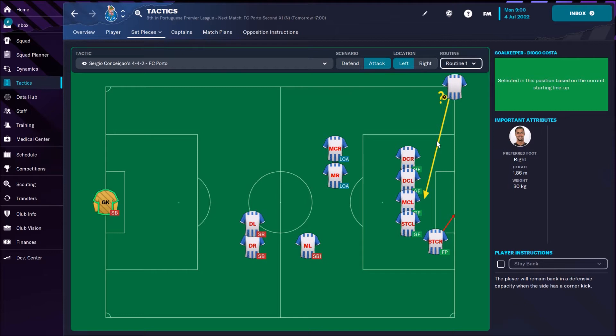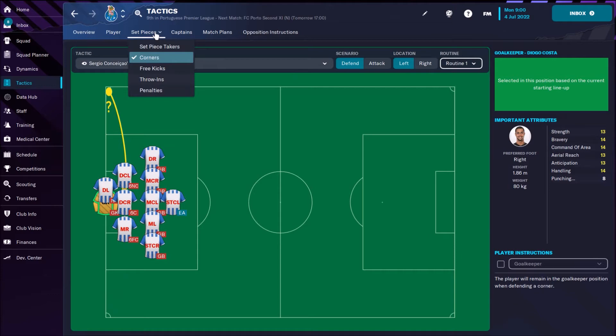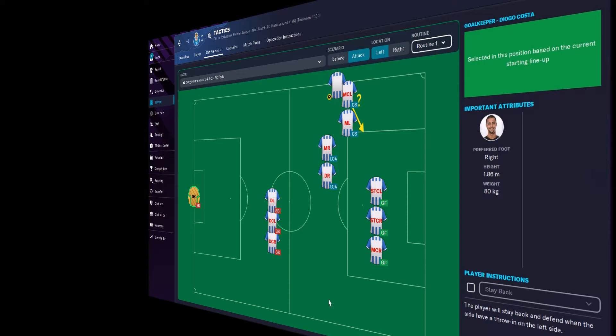For attacking corners we are crossing into the middle with four players waiting there — same on the right side, crossing to the middle with four players waiting and one player on the far post. This is nothing special; it's not an exploit corner. I won't cover free kicks and throw-ins as there's nothing notable there.